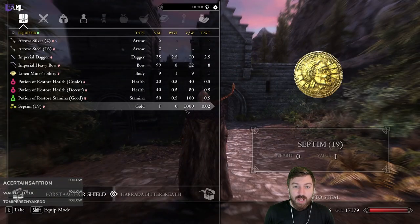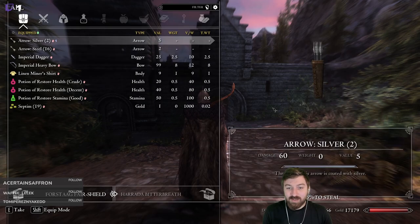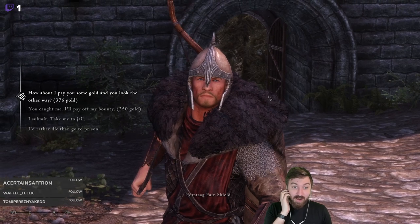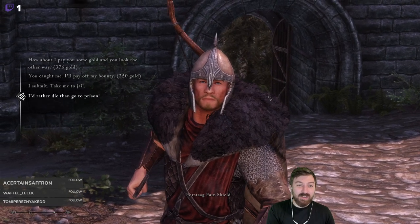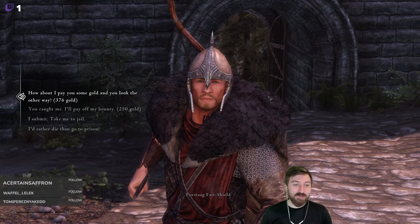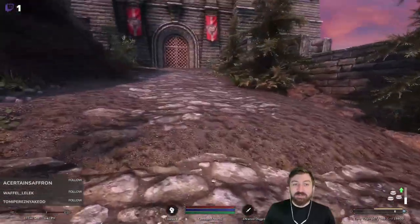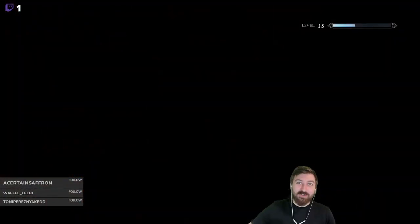There's a guard right here with gold and some potions - 0% chance to steal his bow. We try stealing his potion and get caught. 'You have committed crimes against Skyrim and her people.' I don't want to lose the two poisons in my inventory, so we bribe him: 'How about I pay you some gold and you just look the other way?' He agrees. We're now at negative 300 gold. Rough.